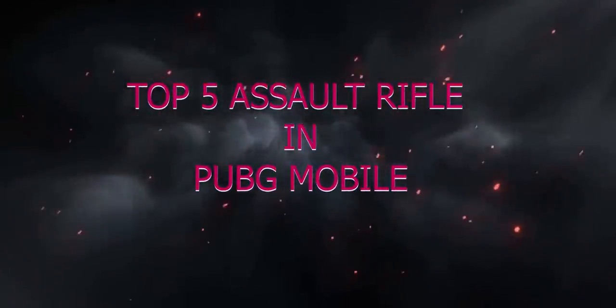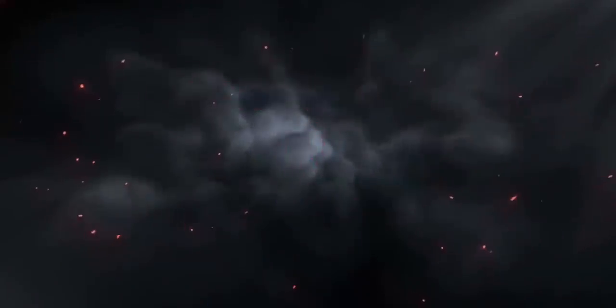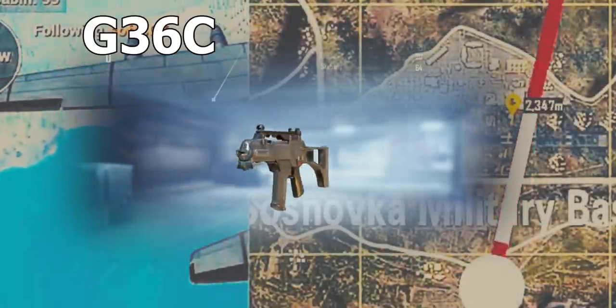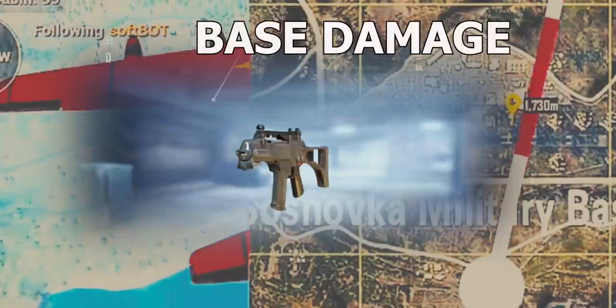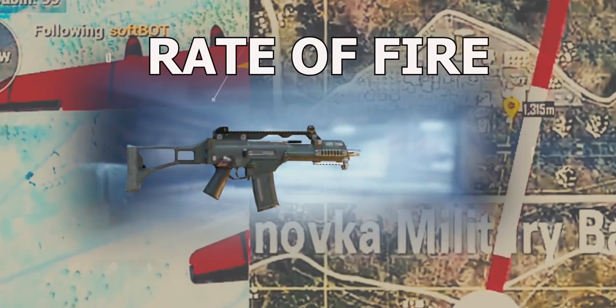Top 5 guns for assaulting in PUBG Mobile. In this list, airdrop guns are not included. Number five: G36C. G36C is only found in Miramar. Its base damage is 41. The rate of fire of this gun is